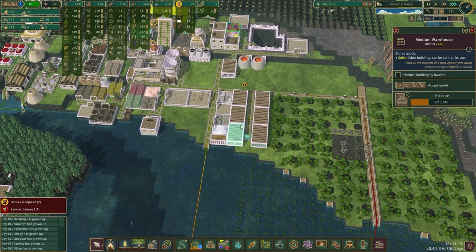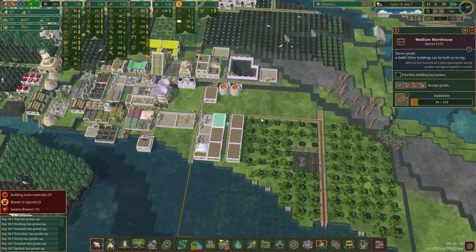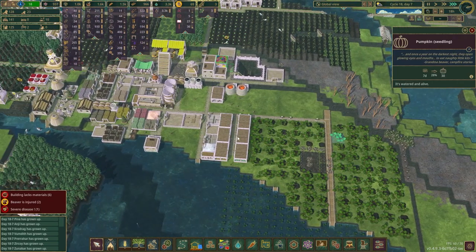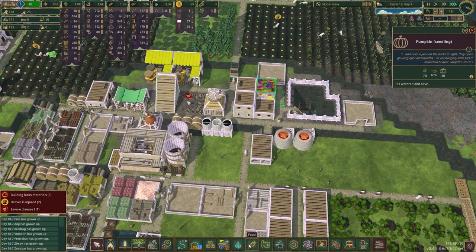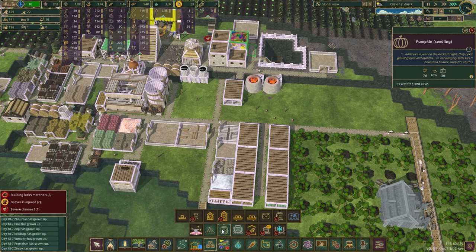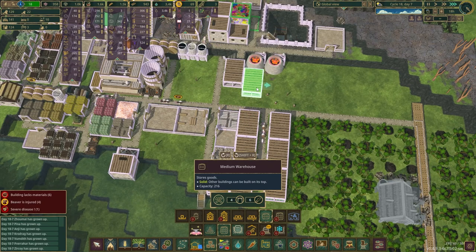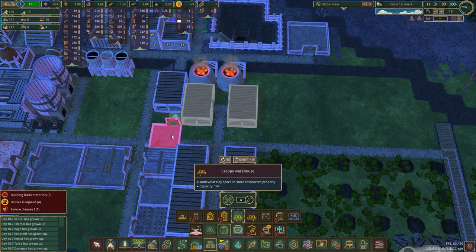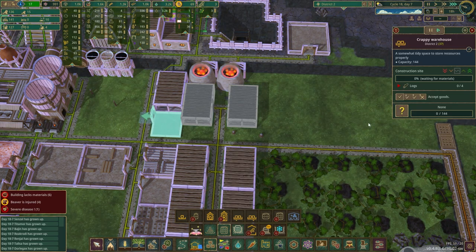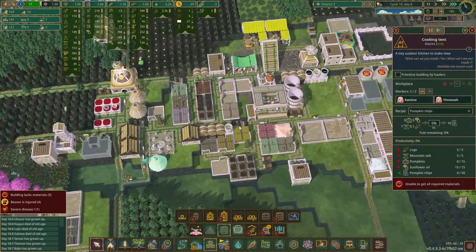Something I noticed while editing is I probably should create storage for both my pumpkin and the future products I'm going to make. Let me take a moment to get that together. I think I'm going to use this space here - I have the pumpkin and the spatter dock location. I'm probably going to do a crappy warehouse for pumpkin chips.